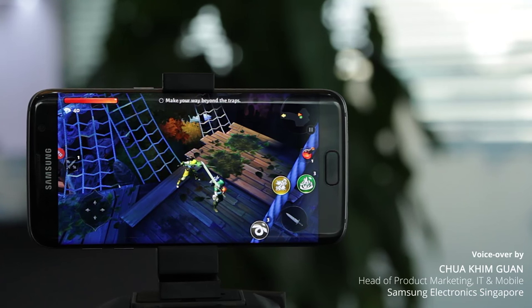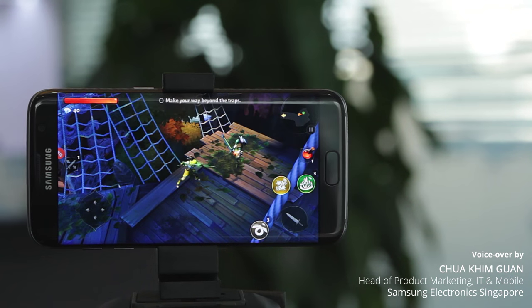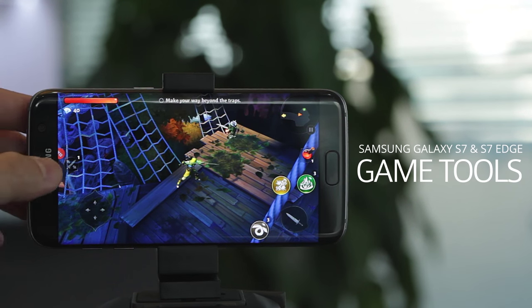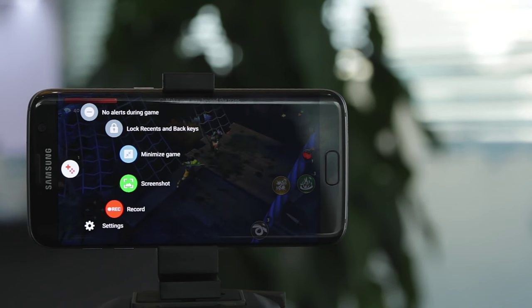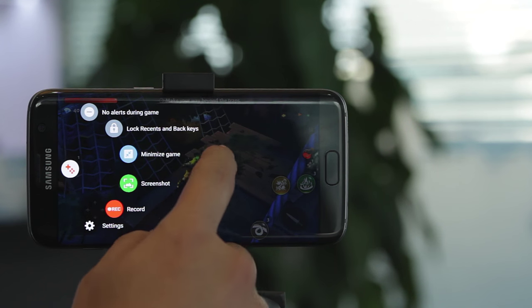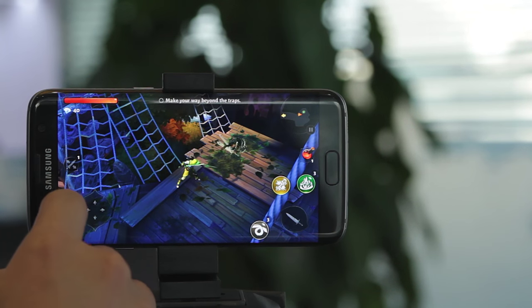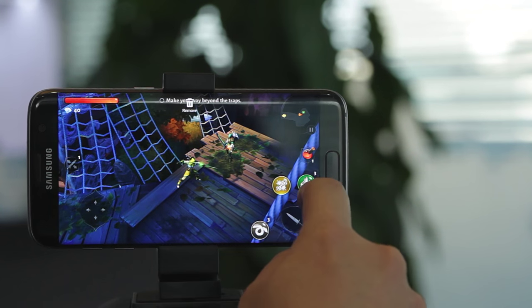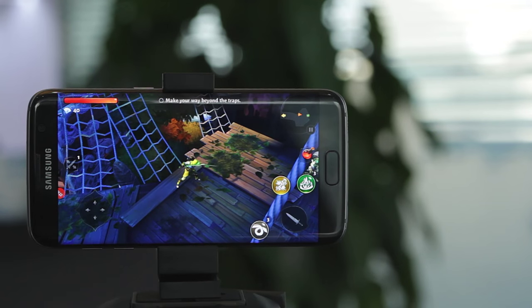The Galaxy S7 and the S7H is designed for gamers in mind, and within the game launcher there is a feature called Game Tools. To access Game Tools, you'll see this little red icon on the left side. You can see the different settings that allow you to enhance your gaming experience. If you do not want your gaming experience to be hampered, you can actually move the positioning of this Game Tools icon — you can even shift it to the other part of the screen, so it's completely movable by the user.